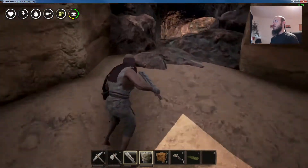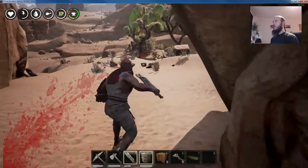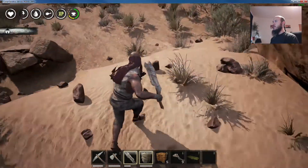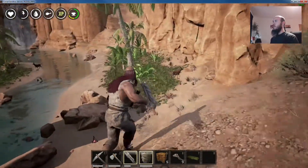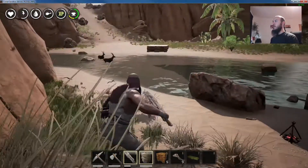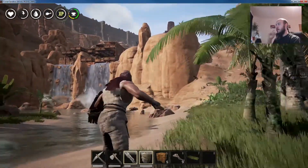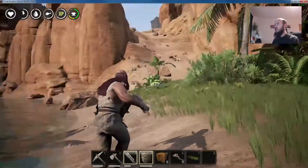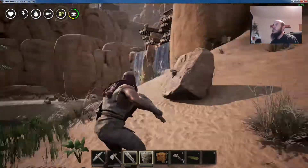Oh there's a cave - full of spiders. I do not want to go in there, I do not like spiders. This is a lovely little river valley - it would be a lovely place for a base. Oh, and someone's already claimed it - and there's a crocodile and hyenas.